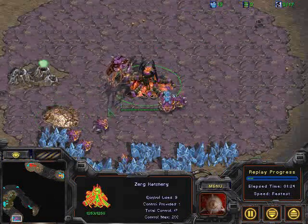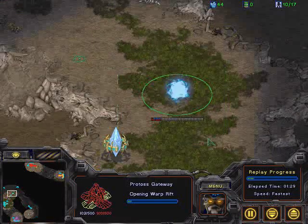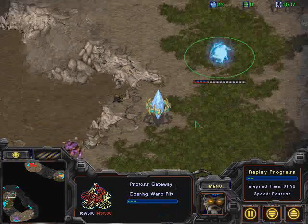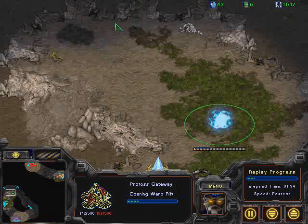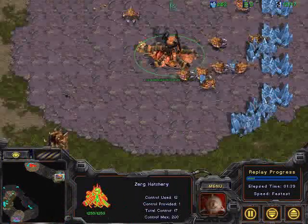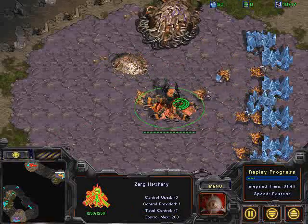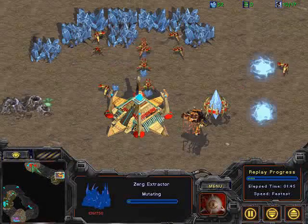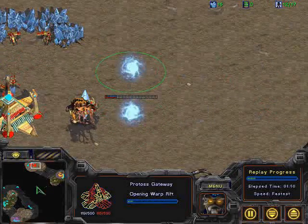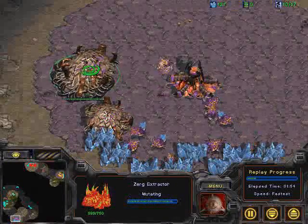We're seeing a 9-pool actually here from InRain — we'll see if that works out. Looks like a gateway going, sort of a blockade — an interesting blockade position with a pylon and a gateway for Mosk. Looks like a 12-pool for Atomic, who's getting his gas down, going for more of a speedling attack. Two gateways down for Vodkos, so it looks like he's planning on rushing some Zealots. We might also see gas going down for InRain.